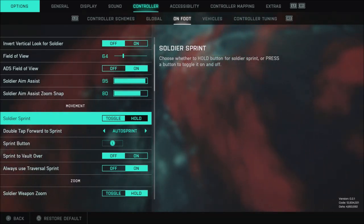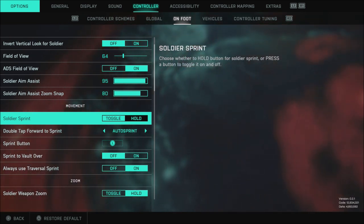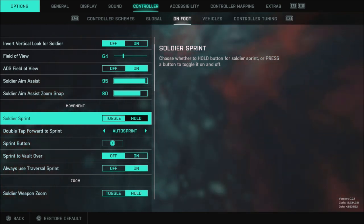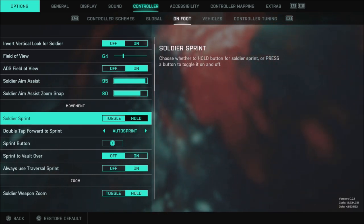What is going on guys? Grave here today. I'm going to talk about the Auto Sprint in Battlefield 2042. There's a lot of players saying they don't understand exactly how it works because technically you still have to click the L3 stick in twice and you have to double tap it to be able to engage the Auto Sprint.